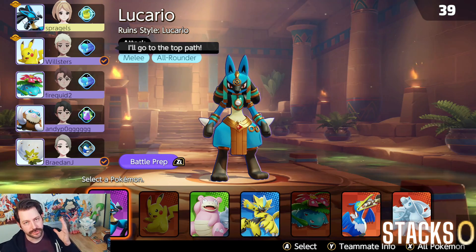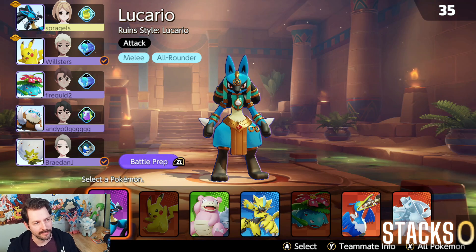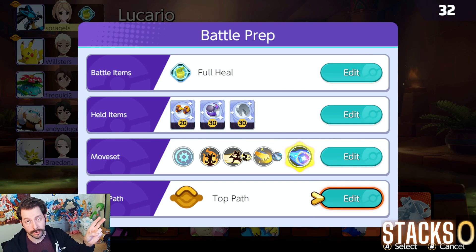I often get asked how to play extreme speed Lucario. I got that new beautiful Lucario hollow wear, so I figured I'd show an extreme speed build. Attack weight, score shield, razor claw with a full heal.